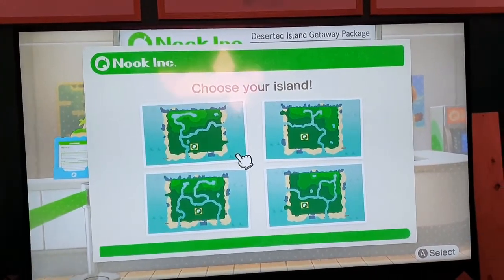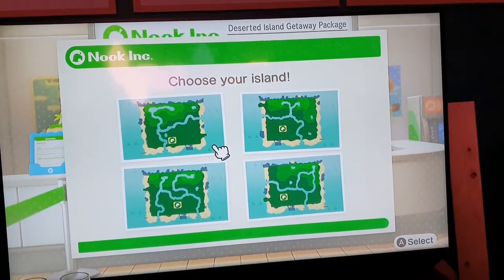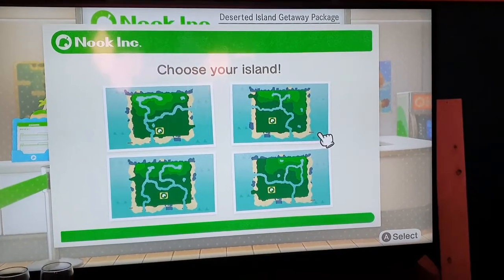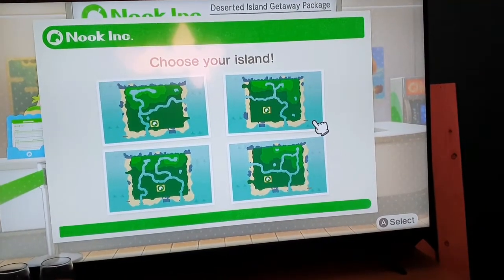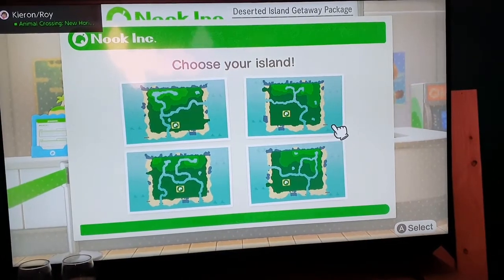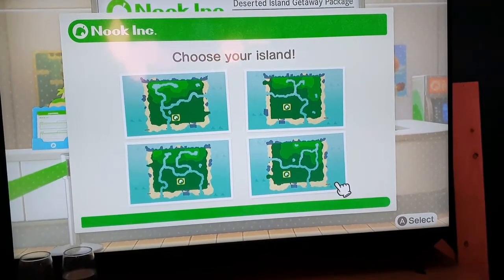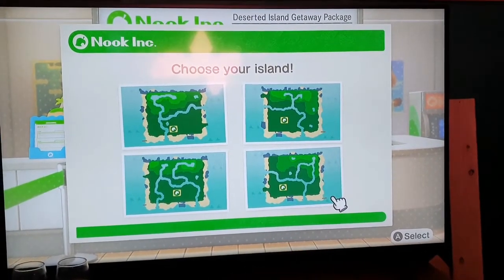Okay, so here we are — four options, all great, and I'm struggling because I don't know which one to pick. The first one in the corner, my cursor is there, immediately I was like, that's kind of nice. But then I looked at the second one and thought the little nook tent being central could be fun. However, in the start all the houses are in one portion of the island since you haven't unlocked the other parts, so it'll be a bit crowded. Then this bottom one — I'm actually leaning towards it quite a lot because the land is more evenly dispersed, and I like the little lake in the middle with that separate island piece.